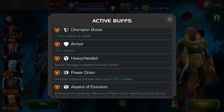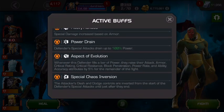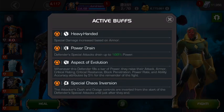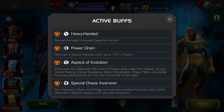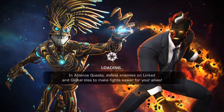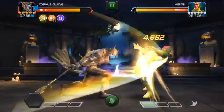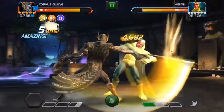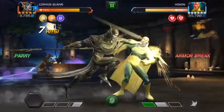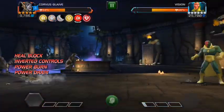The boss — Vision — I actually thought was a bit easier than Cable. He's got aspect of evolution and a confusion mechanic on his special attack. Basically, like the Emma Frost or Thanos mechanic, your dash becomes your evade and your evade becomes your dash when he casts a special. I got stuck with inverted controls the first time around.